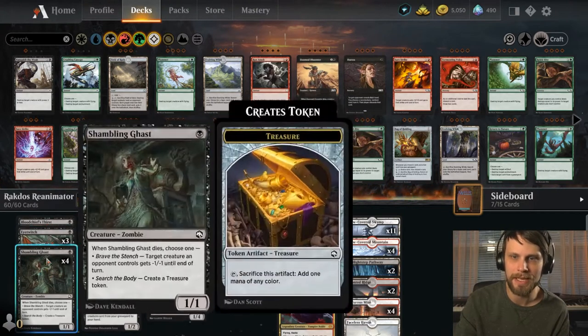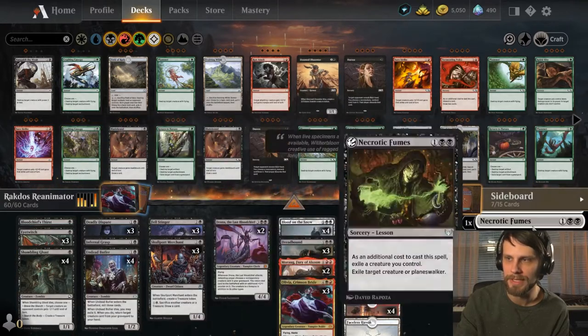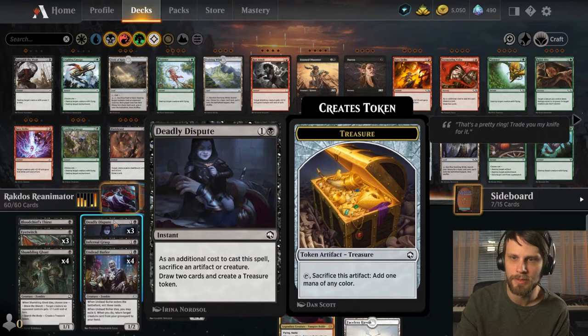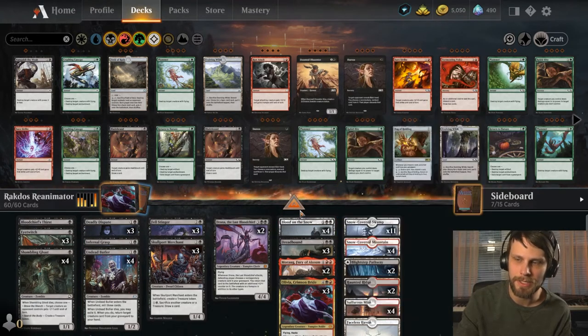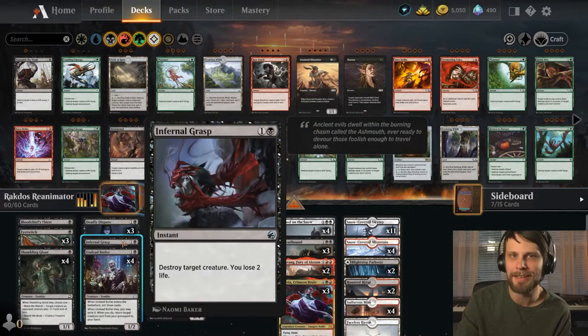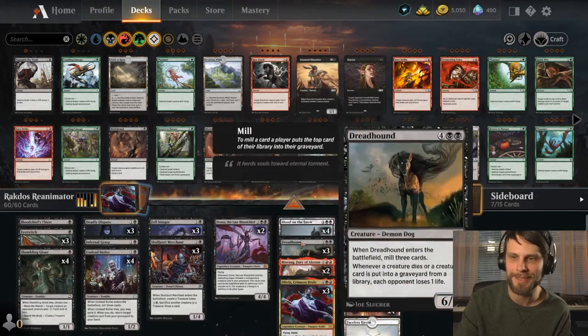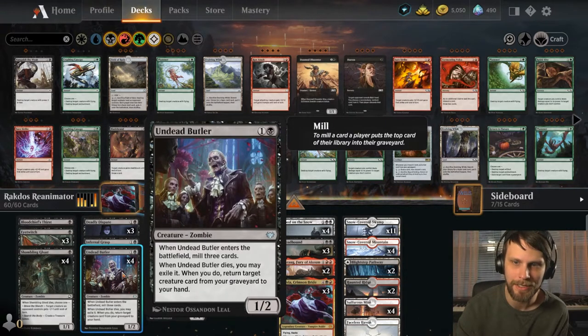We've got Bloodtithe Harvester's Thirst, Shambling Ghast, and Eye Witch. Eye Witch lets us pick up lessons from our sideboard. We've got Deadly Disputes to draw cards and create treasure tokens. A one-of Infernal Grasp, which is interesting — it makes sense because we run Blood on the Snow, which helps us bring stuff back. We just need to get to six mana so we can sweep and then make a massive play on the back end.